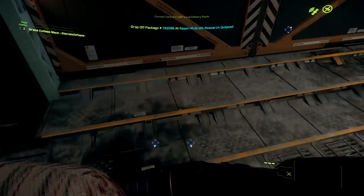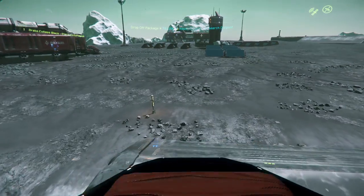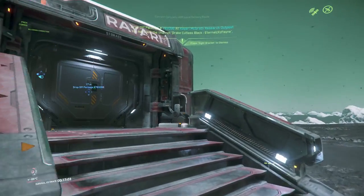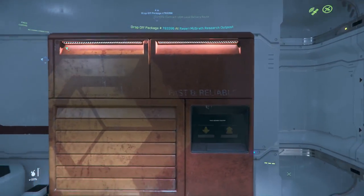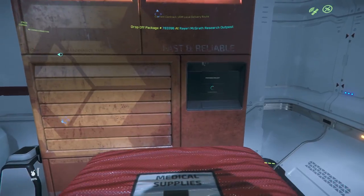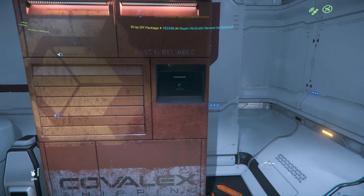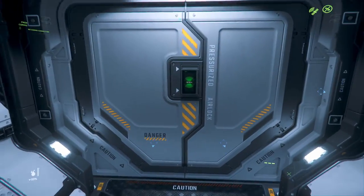Get out of the cockpit, go back to the packages, and see which one we need. The package number will match the delivery location. Now, sometimes when dropping off packages it will have you put them on a shelf, or it may have you put them in a little delivery console. You'll see the little kiosk here — hit your Inner Thought key and hit the Drop Off button. Then tap Place and there we go. I like to stand around and wait to make sure it processed. You'll get that little green thumbs up and that means you are good to go to your next destination.